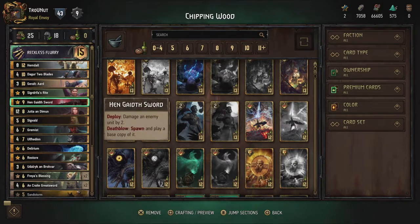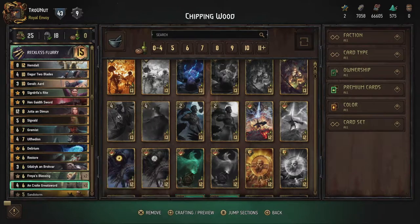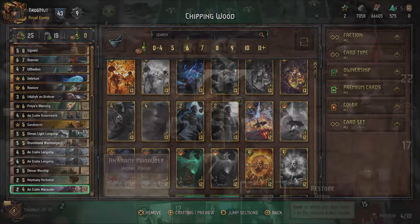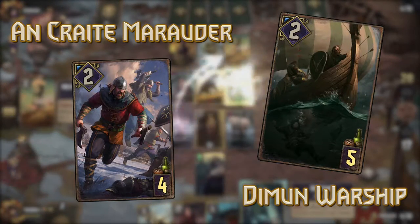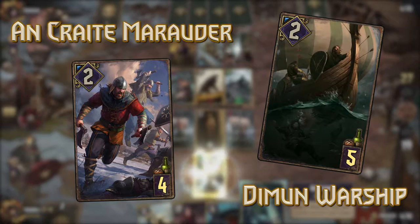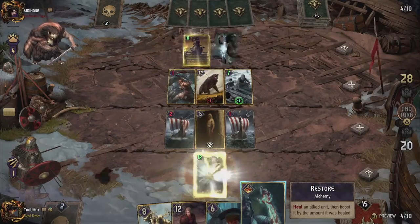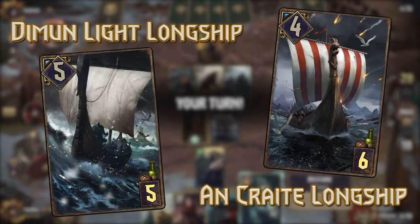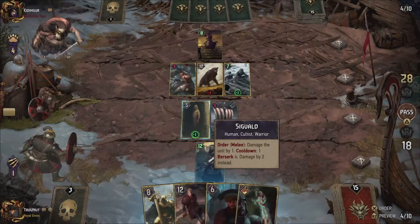This wouldn't be a Skellige deck without some solid removal options. To complement Dagur and the Greatswords we focus on small amounts of damage that trigger multiple times on one or more targets. The Ancrate Marauder and Demon Warship both deal one damage three times — the former on random enemy targets and the latter on a singular target. The Dim and Light Longship can damage an enemy by one each turn while damaging itself at the same time, and the Ancrate Longship damages each enemy played by one automatically.